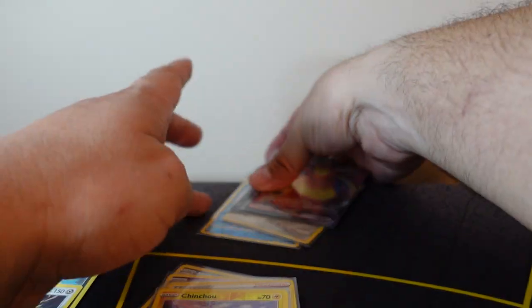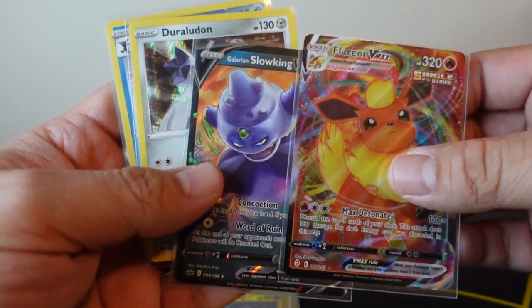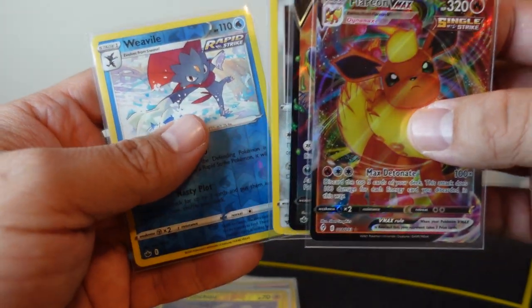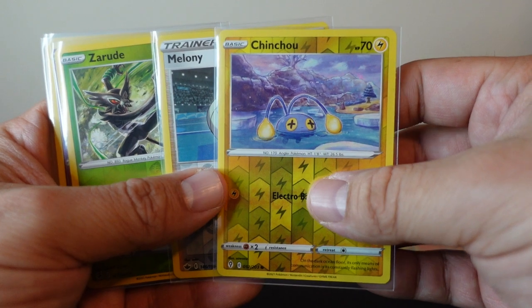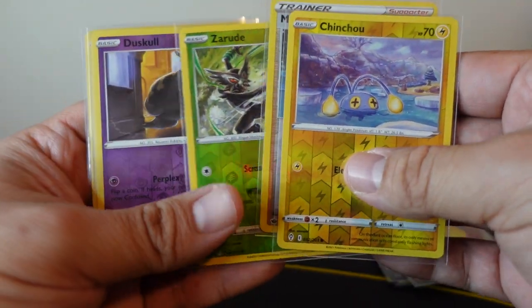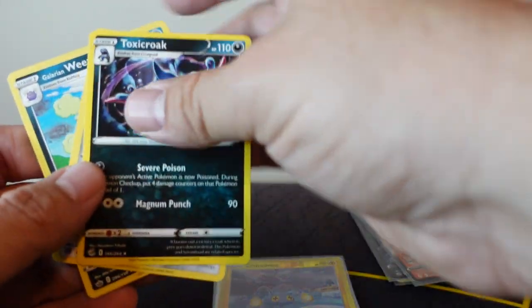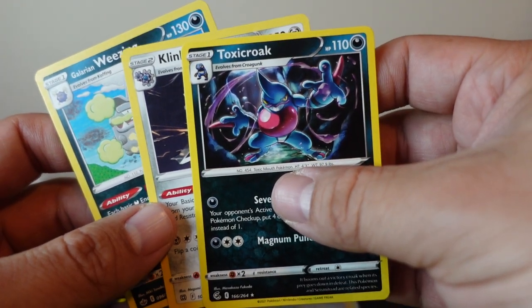So just to go over our pulls today — these were our rare pulls from the Rev Pack. We got the Flareon VMAX, the Galarian Slowking, the Duraludon, the Weedle. And then we had our commons and uncommon holos: the Jigglypuff, the Melony, the Arrokuda, the Duskull, and the Hatenna. And then three non-holo rares, which were Galarian Weezing, Klinklang, and Toxicroak.